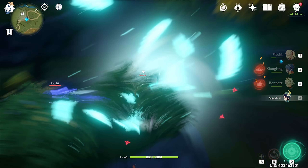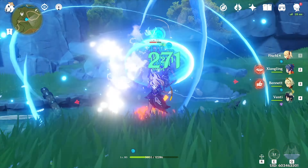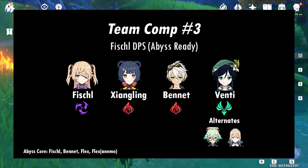This comp is still good against mobs and single target enemies, but the lack of Superconduct means you clear single target enemies slower on average. There's no combo sequence here — just weave in Shangling and Bennett's skills and burst when you can. Abyss core for this comp is Fischl, Bennett, flex for an Anemo, and then flex.